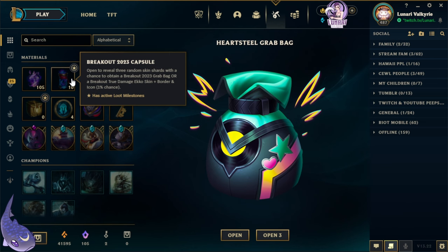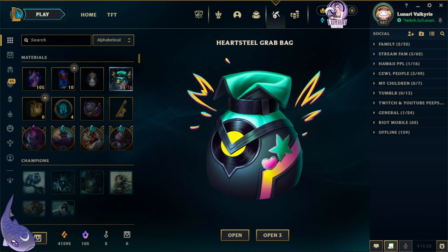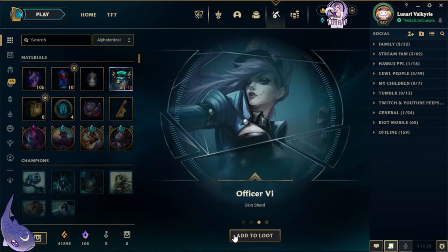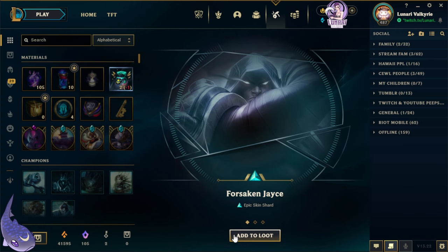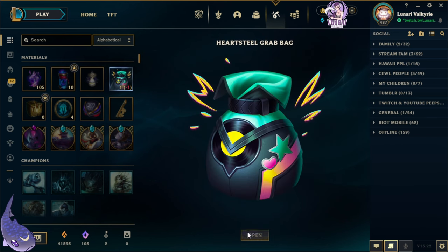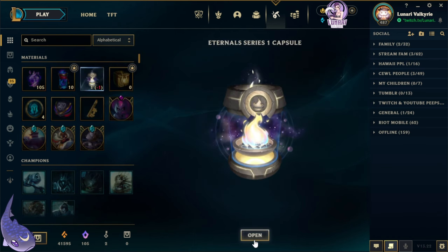As you can see, I have 10 of the Breakout 2020 capsules, so look forward to another video coming out within the next week. Each of these grab bags contains 3 skin shards worth 975 RP or higher, or 4 skin shards worth 1350 RP or lower, with a bonus chance at Mythic Essence. Let's go one at a time. We got Headless Hecarim, Project Jinx, Officer Vi, and Cosmic Reaver Kassadin. Next one: Forsaken Jayce, Phoenix Quinn, and Elderwood Rakan. Last one: Queen Ash, Baker Pantheon, and Dragonblade Talon. Unfortunately, not lucky enough to get any Mythic Essence, but that's okay.